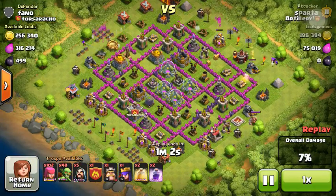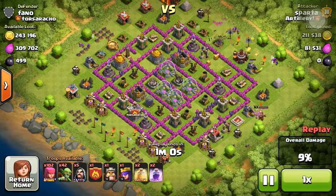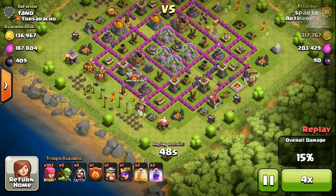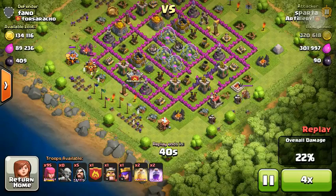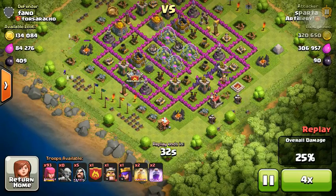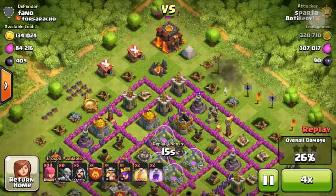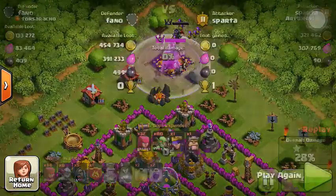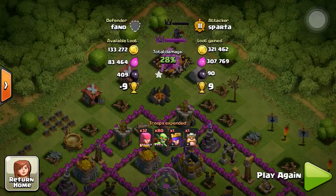There's some archers and it's going down quick. Whenever I see a barb king out like that or an archer queen, I always throw in my goblins on that side so my archers won't get distracted by him and take out the barb king instead of going for the storages. We ended up with 307k elixir and 321k gold — that is a good raid for us.